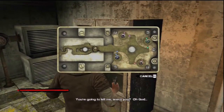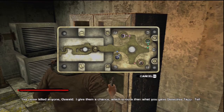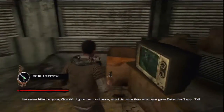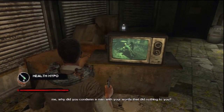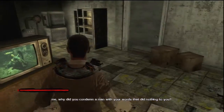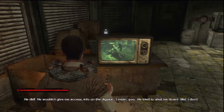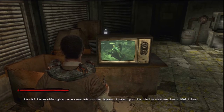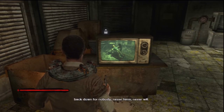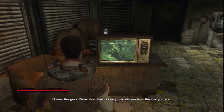You gotta kill me, aren't you? Oh god. I've never killed anyone, Oswald. I gave them a chance, which is more than what you gave Detective Tab. Tell me, why did you condemn a man with your words that did nothing to you? He did — he wouldn't give me access, info on the Jigsaw. He tried to shut me down. I'll back down for nobody. Never have. Unless the good detective doesn't hurry, we will see how flexible you are.